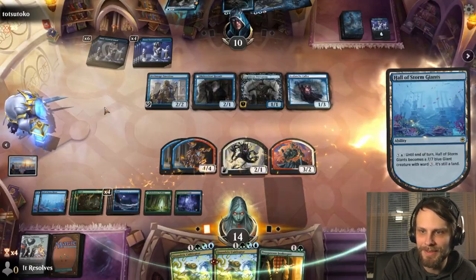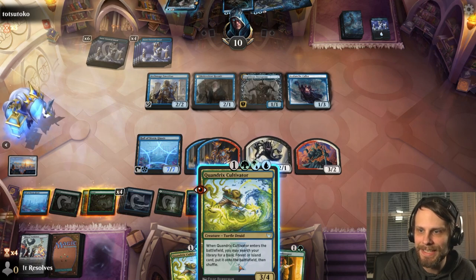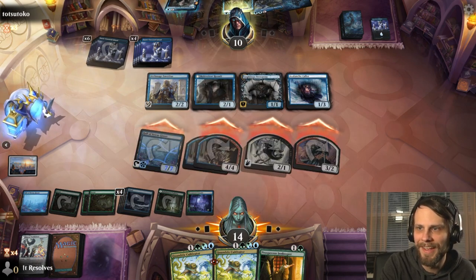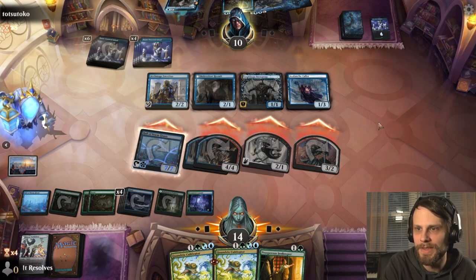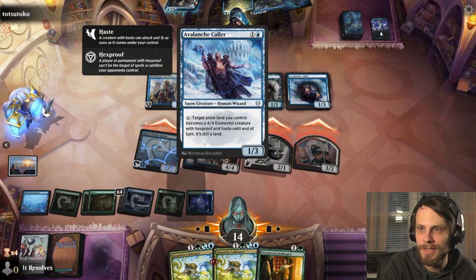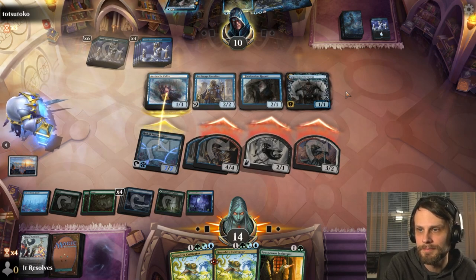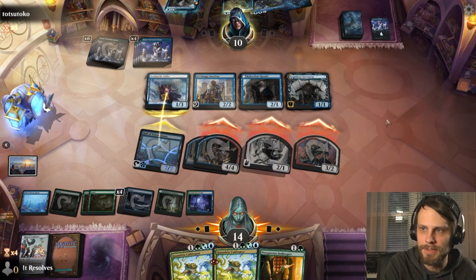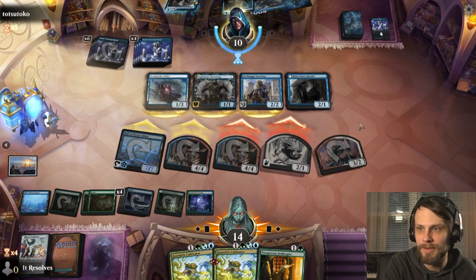Now they have to develop their board more than attack and pressure us, which is very important. We're going to attack in with everything — this game has gone on for a very long time. This threatens lethal — even without Hall of Storm Giants this threatens lethal — so they have to do something. Eight, nine, ten, eleven, twelve, thirteen — they at least have to block the 3/2 as well as a 4/4. This is going to hopefully get some stuff off the field.